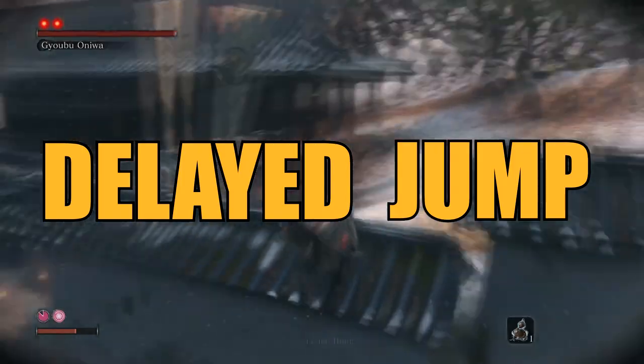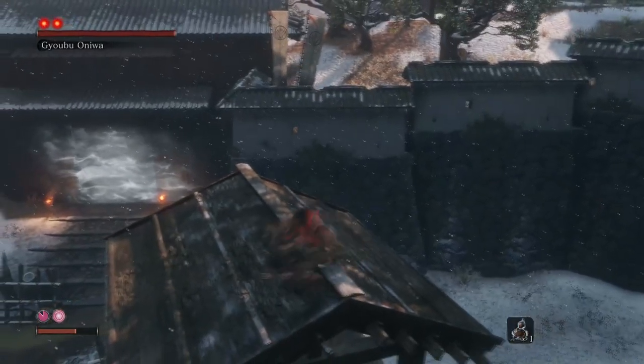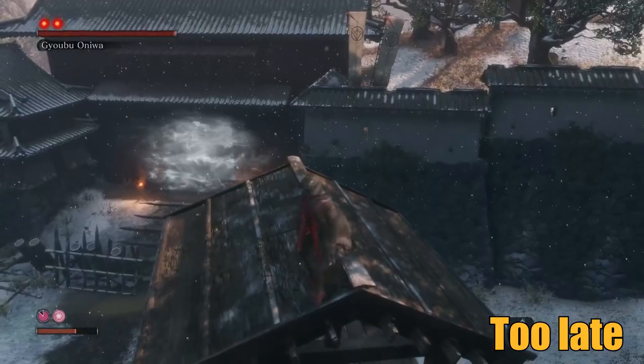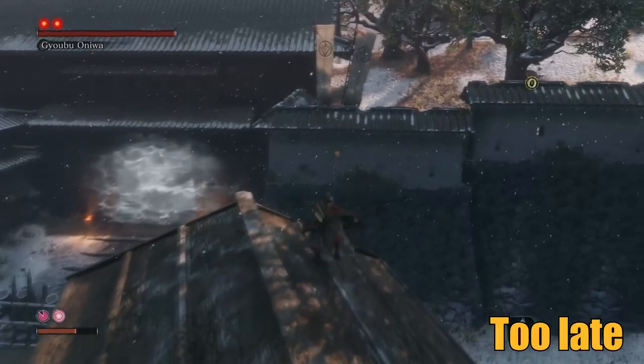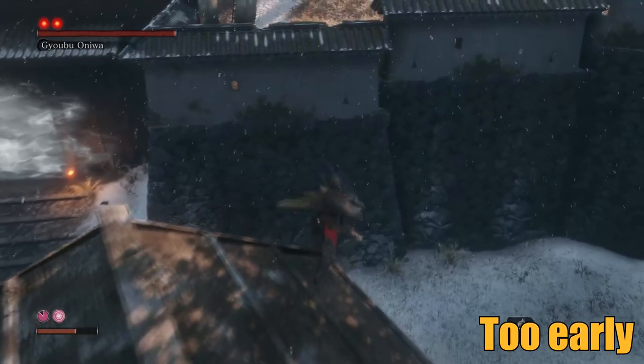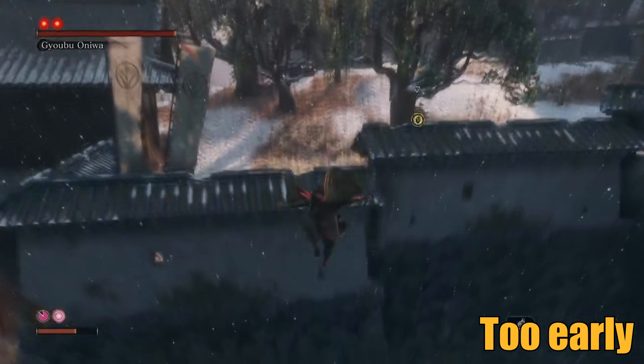You might be wondering — I said the words 'delayed jump' twice, but you don't know what they mean. Here's a quick recap. A delayed jump is a jump in Sekiro performed from a ledge at the last possible second, letting Wolf jump further than normal. It is a jump with a 1-frame window, so if you are playing on PC, that means 1 sixtieth of a second. Good luck practicing it, because you'll need to use this a lot!